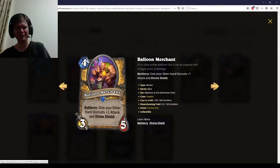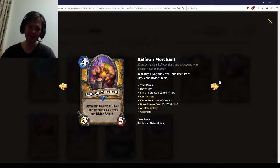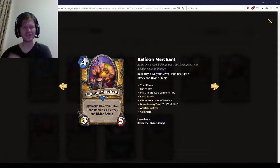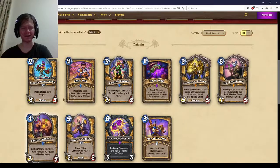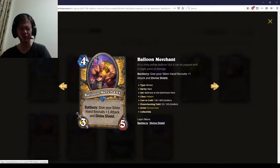Balloon Merchant — give your Silverhand Recruits plus one attack and Divine Shield. Four mana, three-five — that's fine. You've got Day at the Fair to combo into this on curve. Later in the game you've got Stand Against Darkness or a Corrupted Day at the Fair to combo into this. The effect is really powerful if it hits; I'm not sure how much it's going to hit. I would say this is probably a low three-star card. I'm waiting for when GBG comes back so you can play Muster for Battle into this — that would be the play, and you'd really upgrade your Silverhand Recruits.